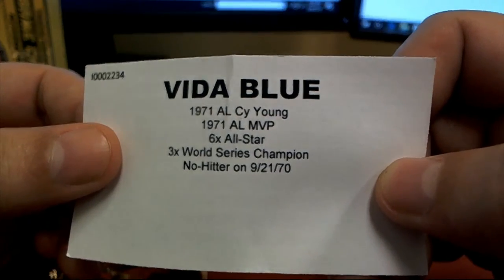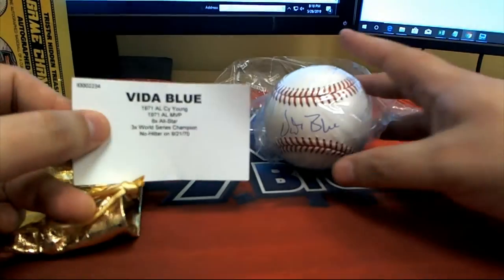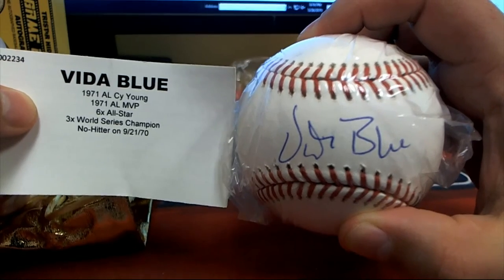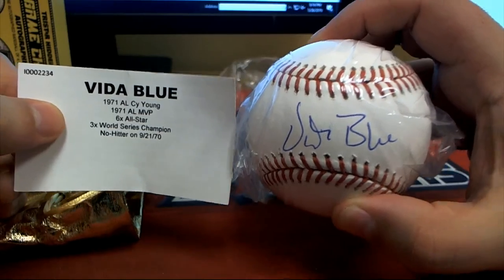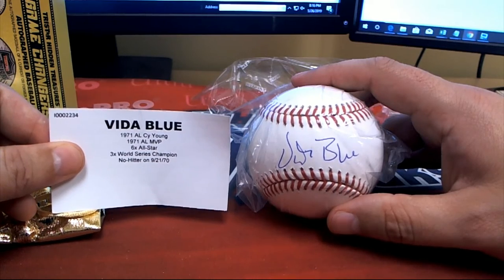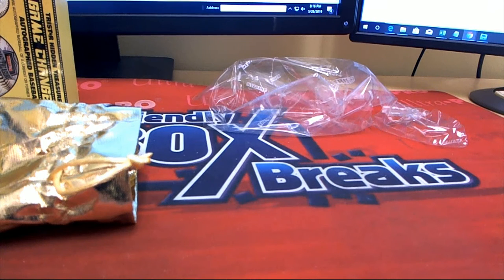Vida Blue — pitched a no-hitter, three-time World Series champion, six-time All-Star. Nice hit in the box break! Joseph R in 522 got every single spot and pulls this. Congratulations, nice hit! Vida Blue comes out in this autograph baseball — Game Changers 522 box break!